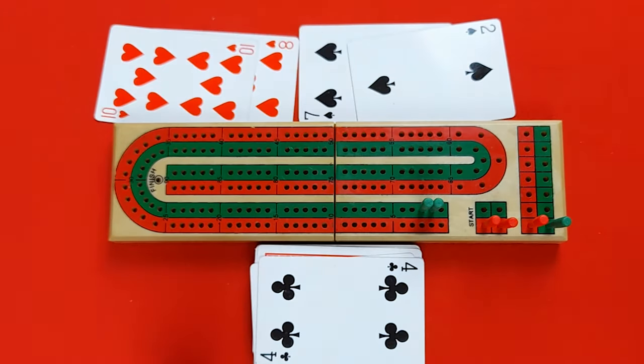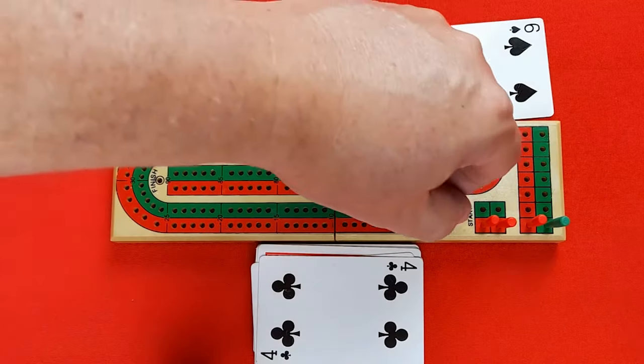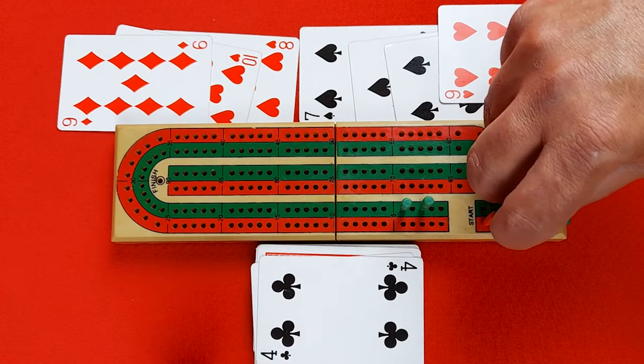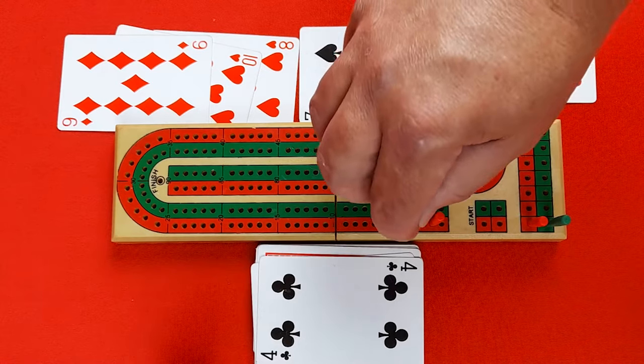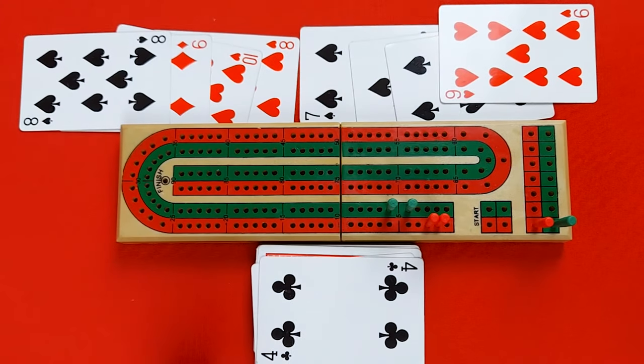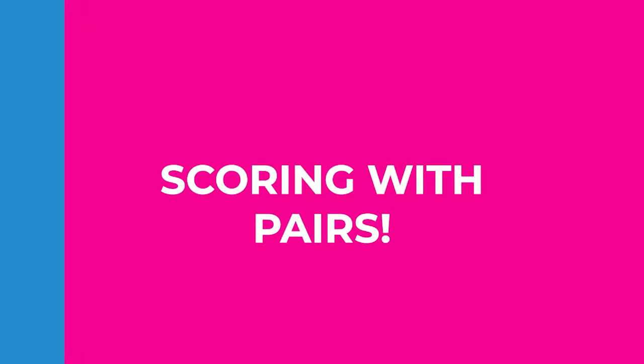When a player says 'go,' their opponent has the opportunity to play another card or cards. If they cannot reach 31 without going over, they score one point for playing the last card. Once the count reaches 31 or as high as it can go, players start the count over using the remaining cards in their hand. The lead starts with the player who did not play the last card. Play continues until both players have used all four of their cards, ending the Play phase.